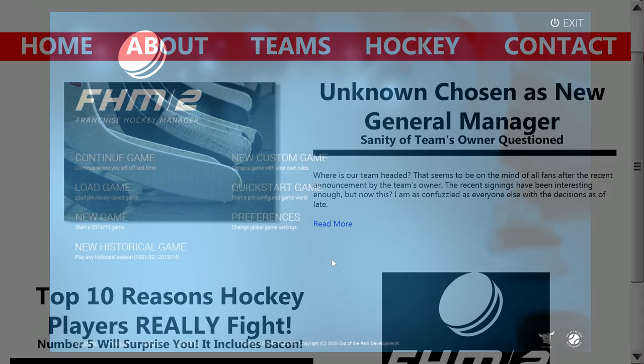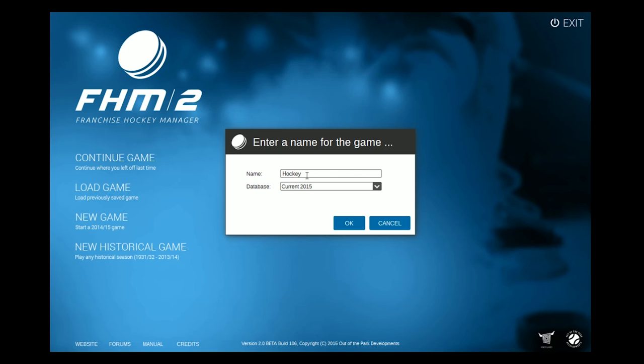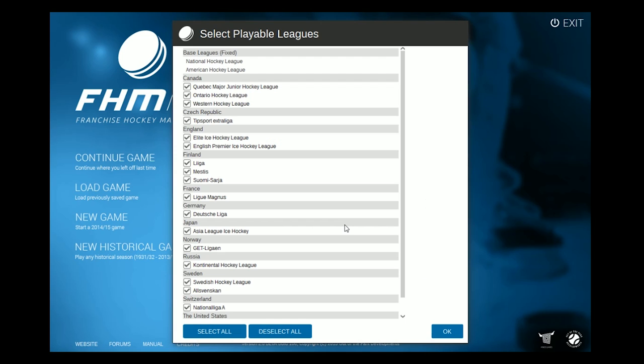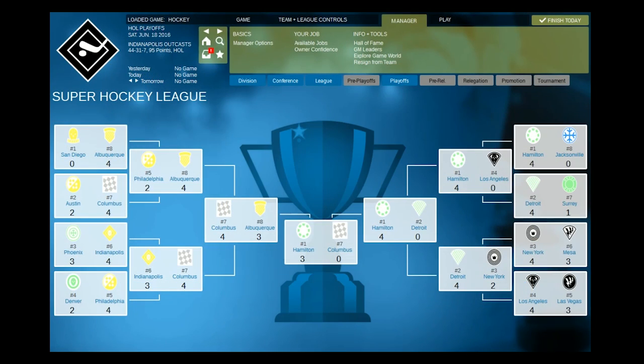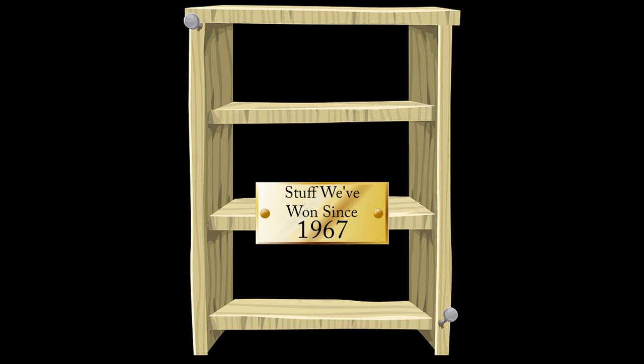Choose the scope of your challenge. Do you want to find out how well you could run a team in today's hockey world? Take control of any team in over 20 playable leagues, ranging across the world from Canada to Japan and from junior hockey to the highest pro levels. Or, if your favorite team hasn't been too successful recently, how about starting play in any real season back to 1931?